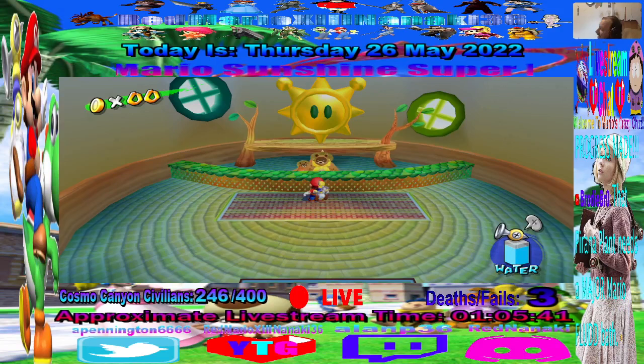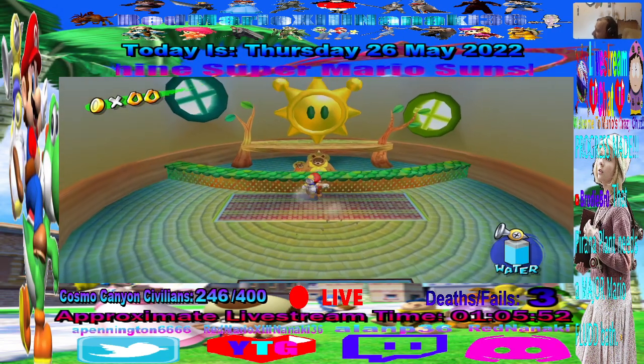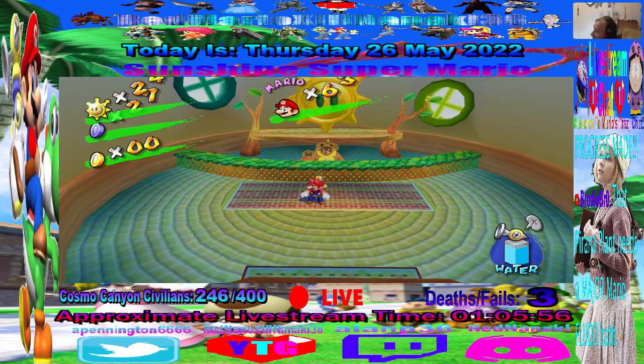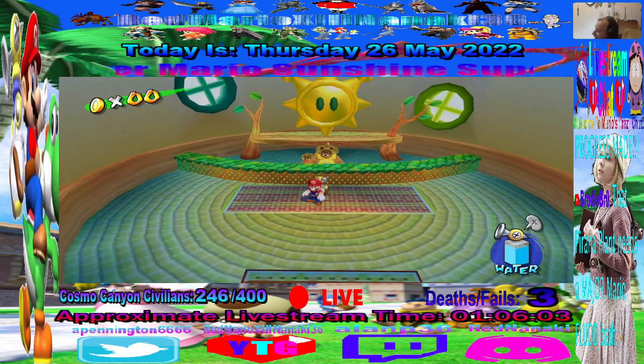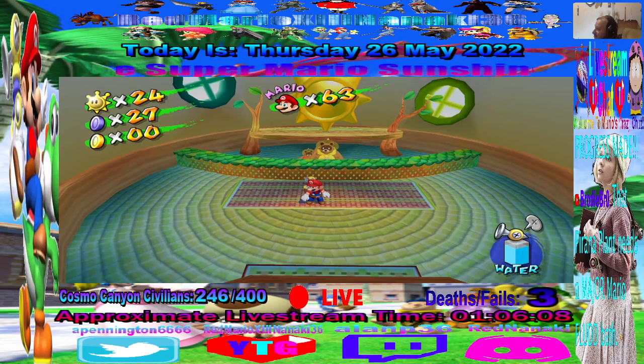This guy has 24 shines that he will give you for 10 blue coins a piece. He will give you a shine for every 10 blue coins that you give him. He has 24 shines, and there are a total of 240 blue coins in the game that we are gonna be picking up throughout the whole game. Right now we've got 27 blue coins. There's still a lot more throughout the entire game in every course and in Delfino Plaza — I don't think we got them all though.